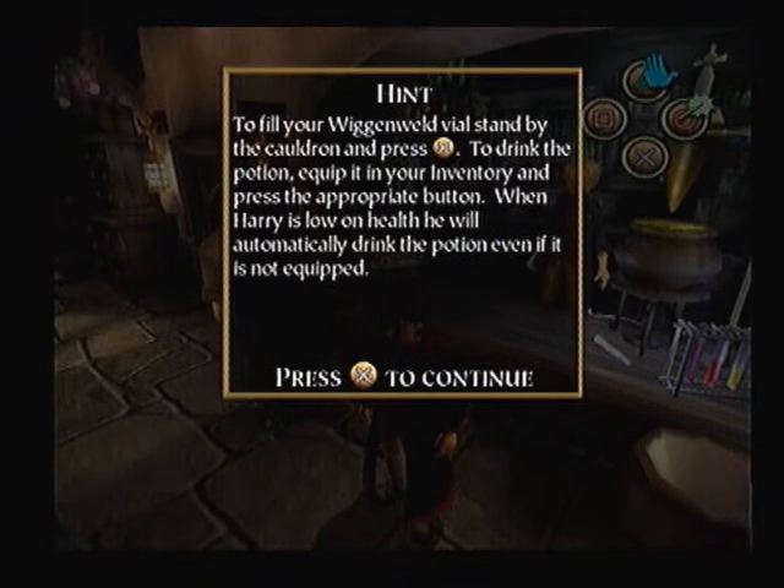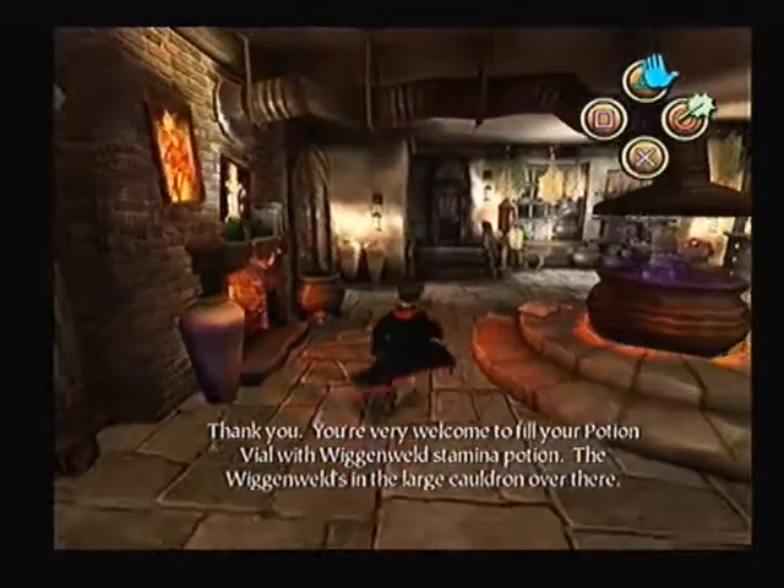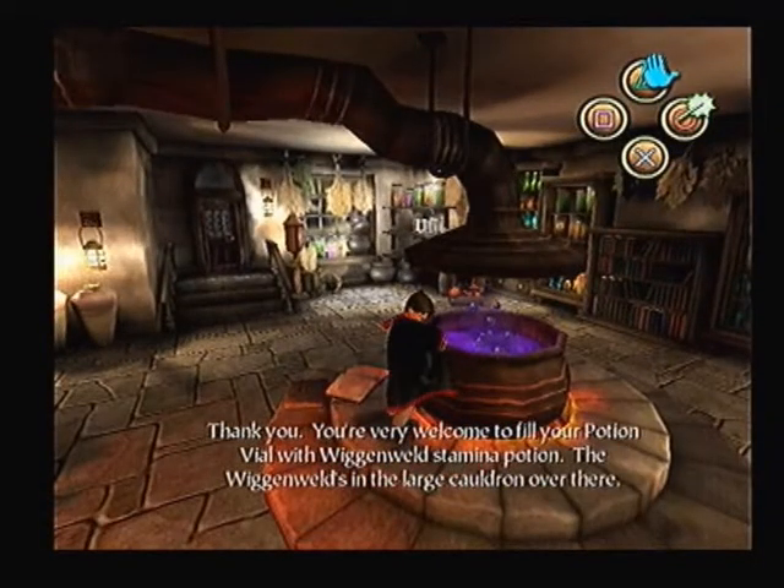As it says, to fill your wiggenweld well vials, stand by the cauldron and press X. To drink the potion, equip it in your inventory and press the appropriate button. When Harry runs out of health, he'll automatically drink the potion regardless of whether it's equipped or not. Thank you, Mr. Potion — Mr. Ballpepper.